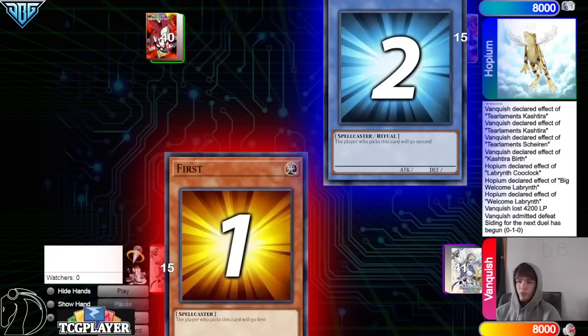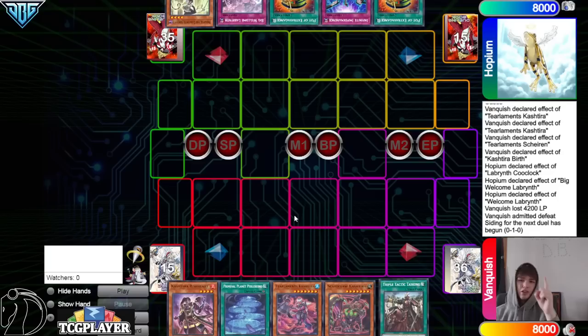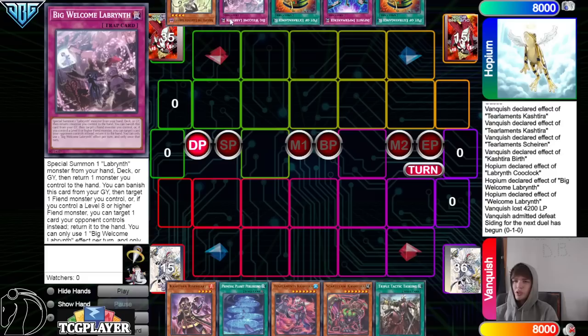Moving on into the next game. We're going to see Vanquish decide to go first. Opening hands: Catch Tira, Rise Heart, Planet, Tier Limit, Catch Tira, Scare Claw, Catch Tira, and Tasking. They have Extravagance, Imperm, Extravagance, Big Welcome Labyrinth, and Ariana.